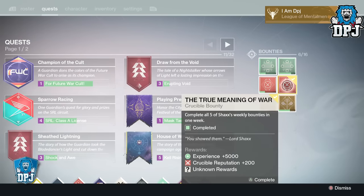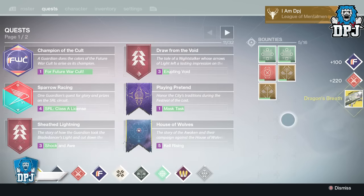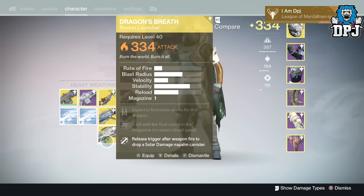Starting on my Hunter, I received the Dragon's Breath exotic rocket launcher. This dropped unfortunately at 334, so it's pretty useless to me in my aim to collect all exotics at 335.